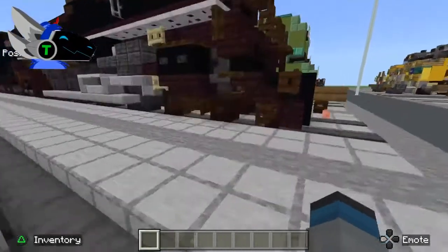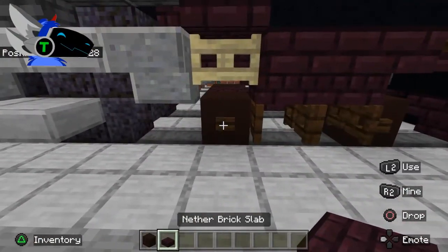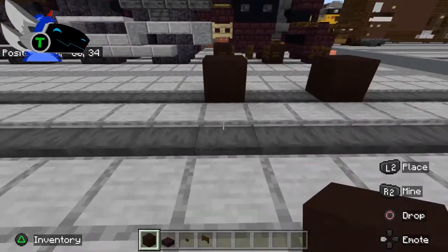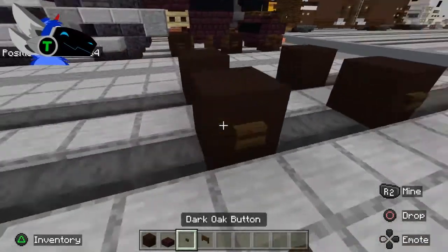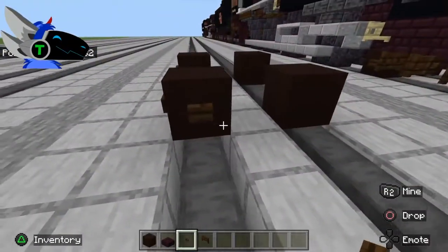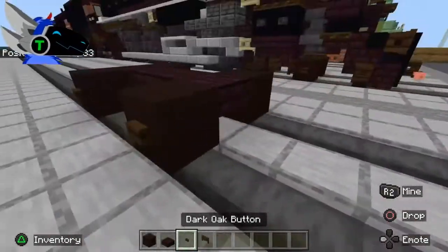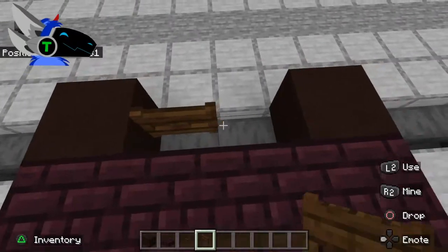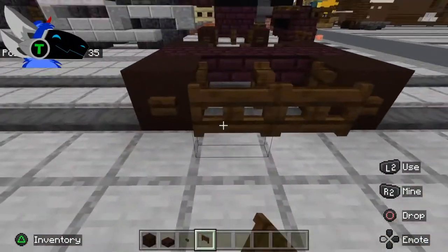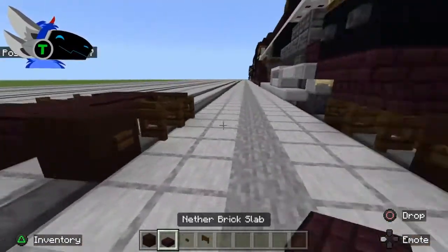Let's start with the wheels. You're going to need black terracotta, nether brick slab, a dark oak button, and a dark oak fence gate. Starting on your first block, place down the main blocks, place buttons on the ends, then place four nether brick slabs like that, then place the dark oak fence gate and open it. That's what you should have.